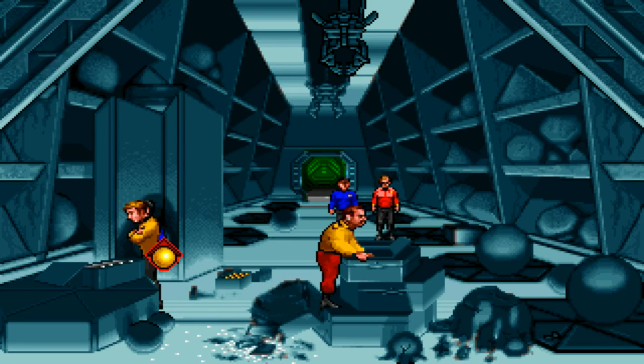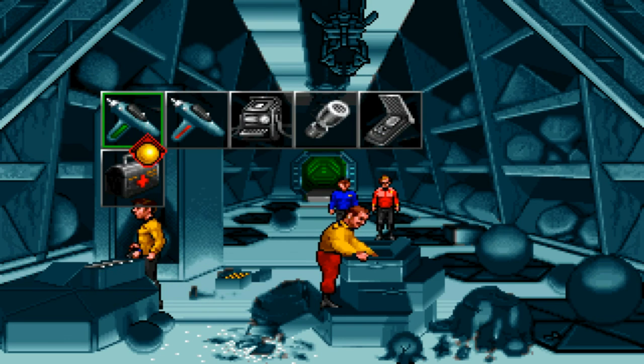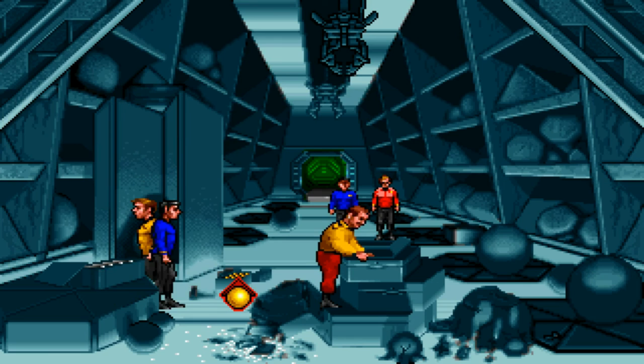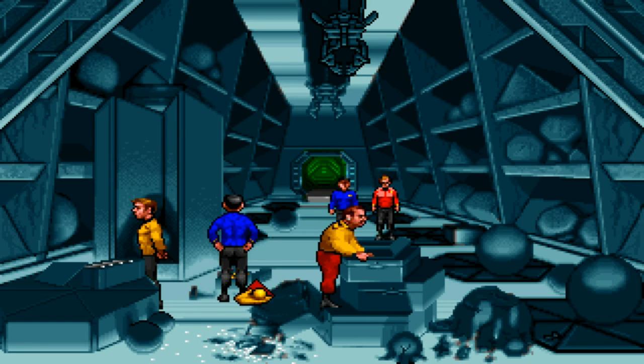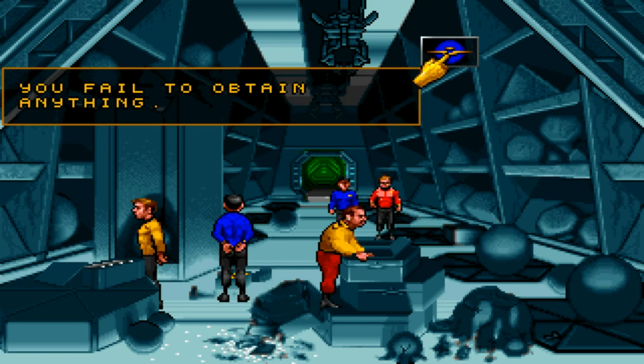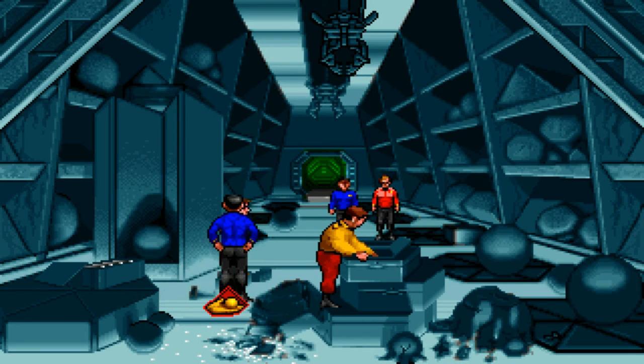I guess we have to use Spock on this. These are computer memory transfer media, probably designed for use with the alien computer system. We should probably get some of those, I bet. You fail to obtain anything. Just reach between Spock's legs here — oh, that sounds dirty!